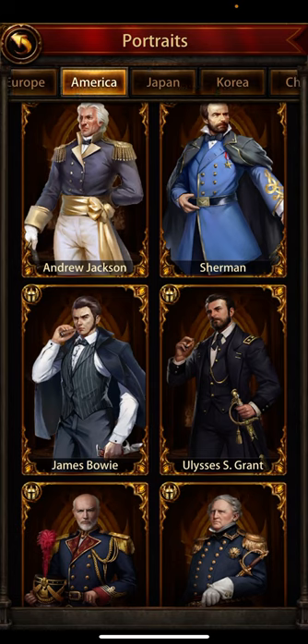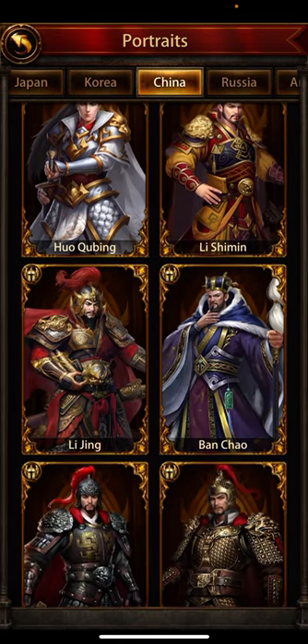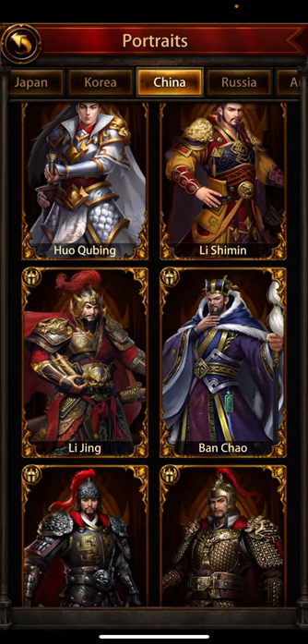When I go to the China generals, so many people are after Lü Jing — you can see this shown in red color, saying the general is temporarily unavailable in the Tavern. In the Tavern, you must make sure your general is available before you start refreshing.